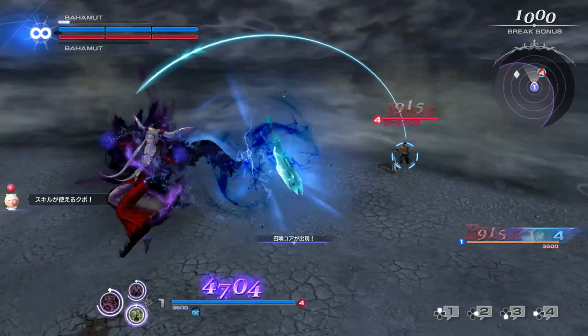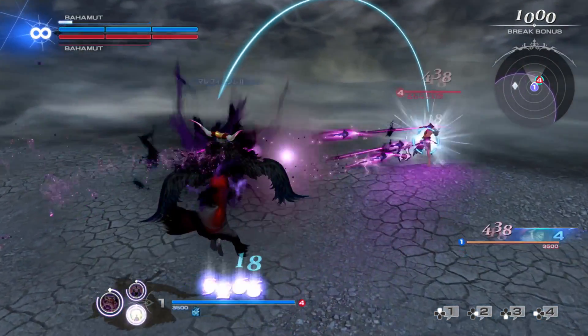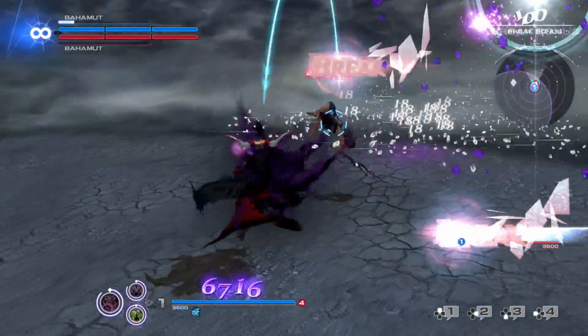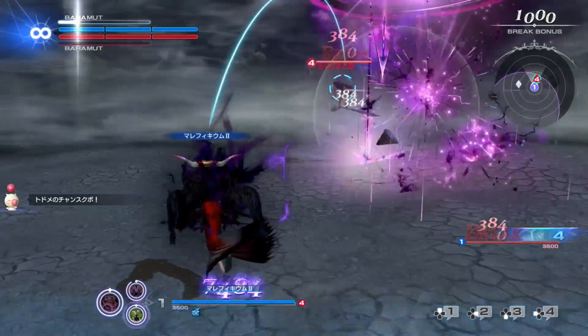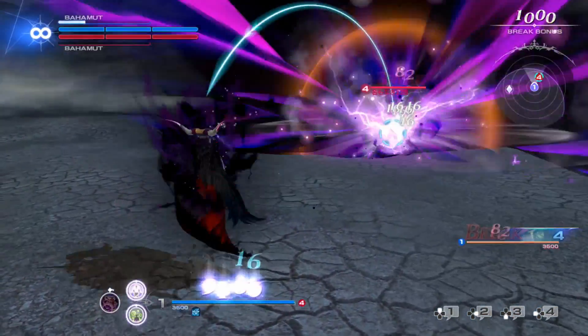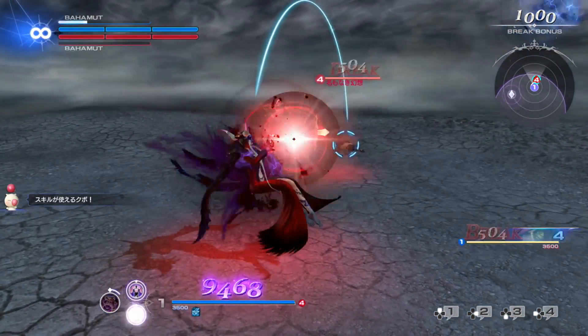Ultimecia is a little bit like Garland — she gains a stacking buff to her bravery damage when she lands multiple attacks in quick succession. She can also move when casting almost all of her skills, including her unique EX skill and HP attacks. Her EX skill fires a gradually expanding Orb of Darkness that eventually explodes at the target location.